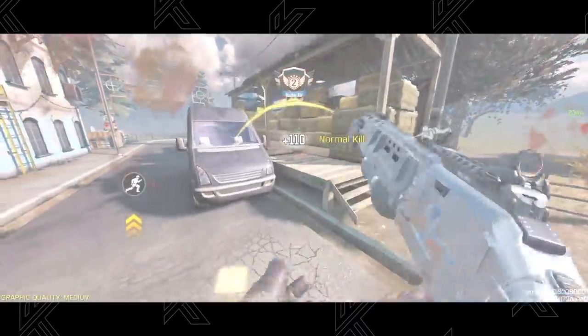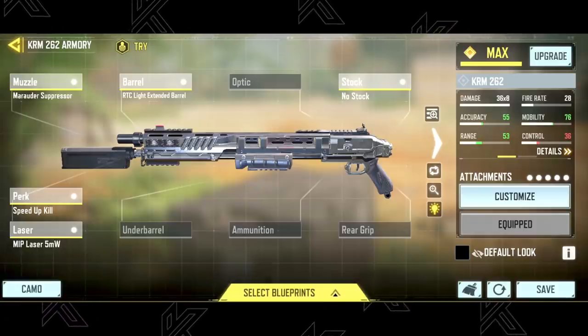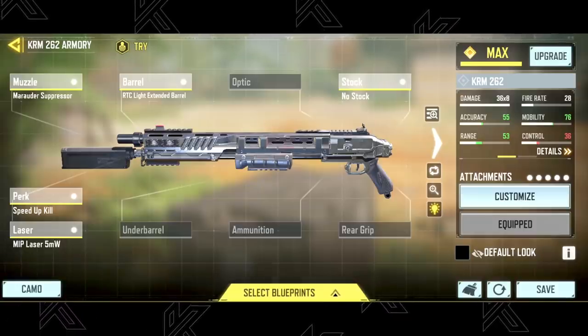Pros use this to cut off enemy lanes in close-range areas as well as control tight hardpoints. The gunsmith build is still the same, with Marauder Suppressor, RTC Light Extended Barrel, No Stock, Speed Up Kill, and MIP Laser IMW.